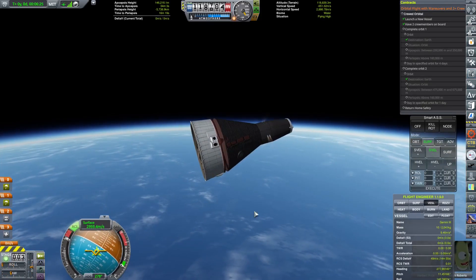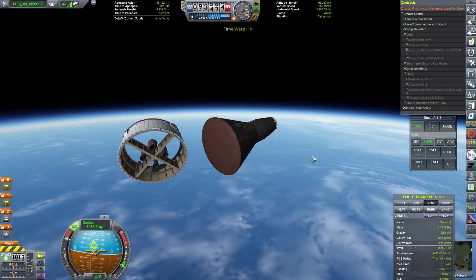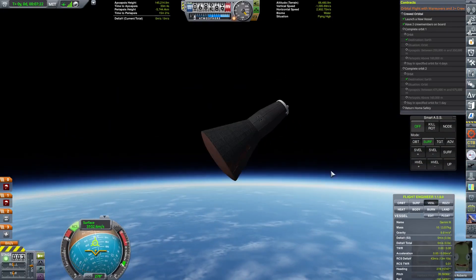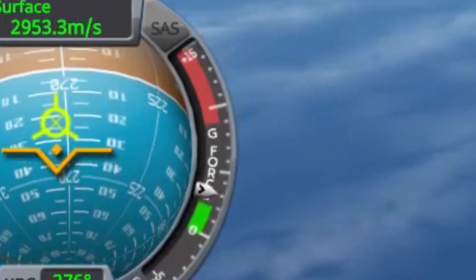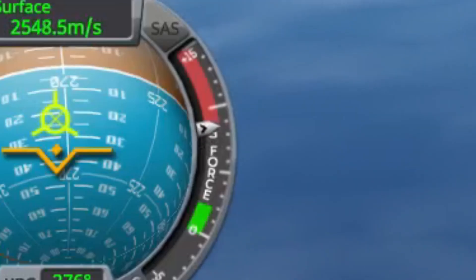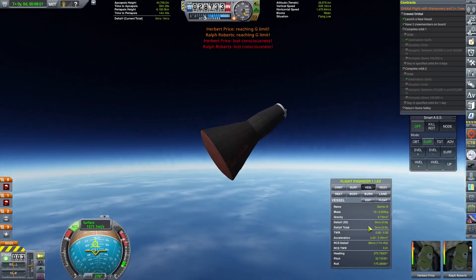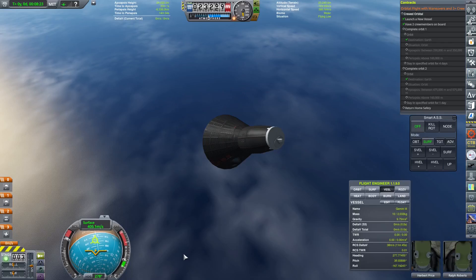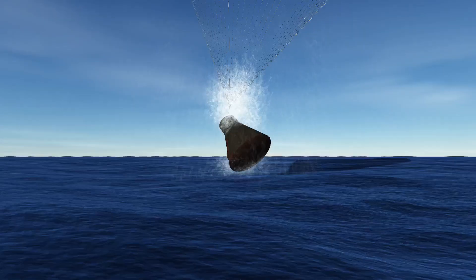I fired up the retro rockets to try and slow them down as much as possible, but I had to quickly prepare them for re-entry. As they slammed into the atmosphere, the G counter grew fast. The G's piled up and the crew quickly lost consciousness. However, the spacecraft did slow down without burning up and they eventually woke up from their nap, meaning that the mission was successfully aborted.